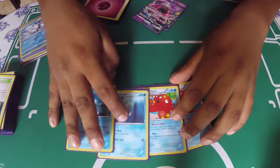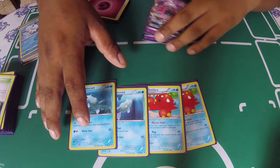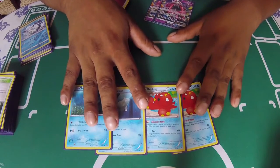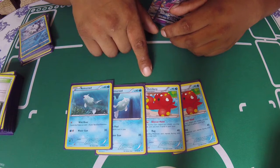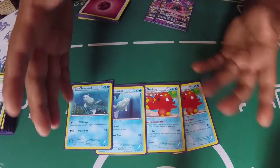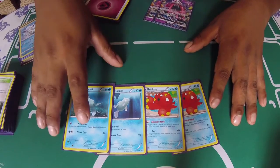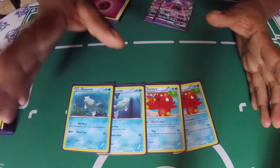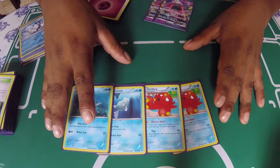We're running Octillery because this is a speed deck — it goes through your hand super fast and uses a lot of item cards, so you really need it to get your hand size back. We're also thinking of adding a Gallade, but we're still testing. You can also get Gallade with Rare Candy, so we were thinking of running it because it helps against Darkrai or anything weak to Fighting.